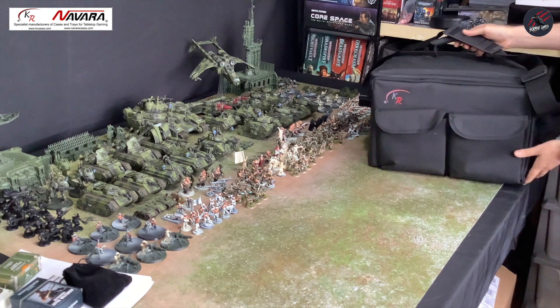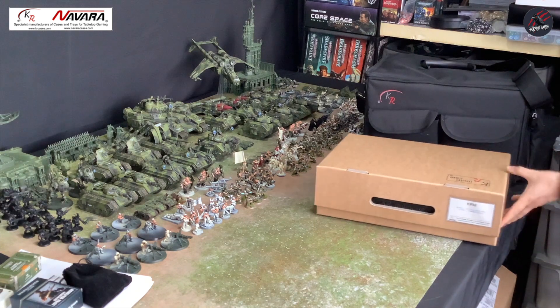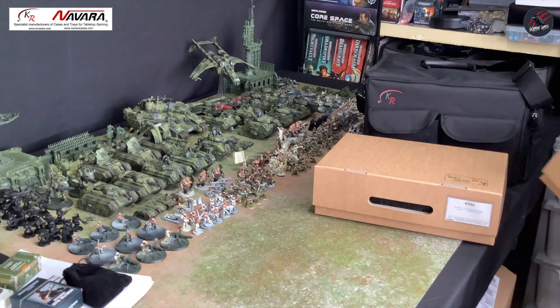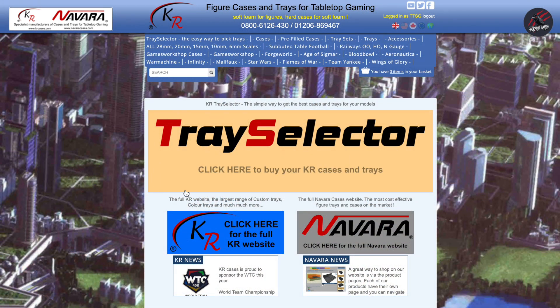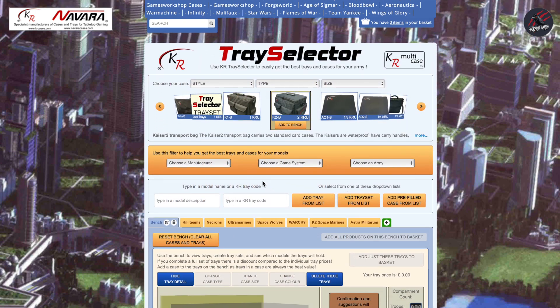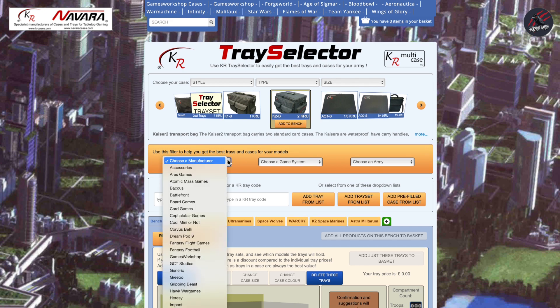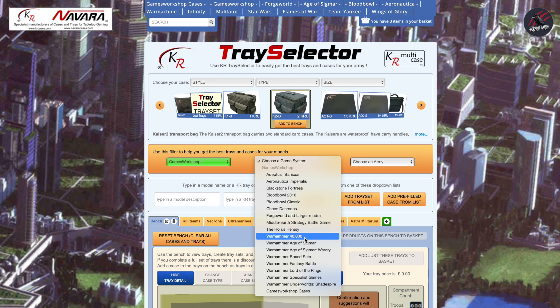Hopefully you've already seen the KR Multi-Case System review I did for the Astra Militarum Army, where I showed you how you could easily store and transport up to 6,000 points with their system. In that video I just touched briefly on the tray selector tool that they have on their website at krcases.com. This tool applies to pretty much every game model and miniature company out there, so they've got you covered whatever game system you like to play.